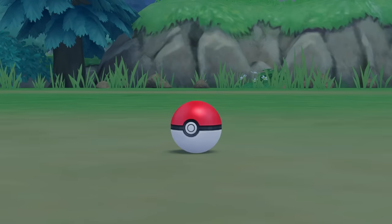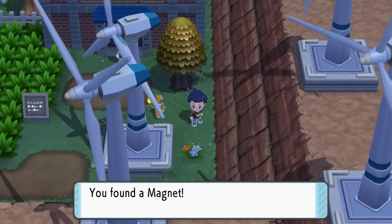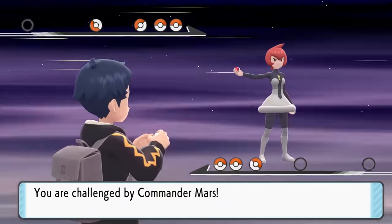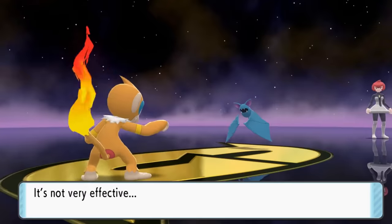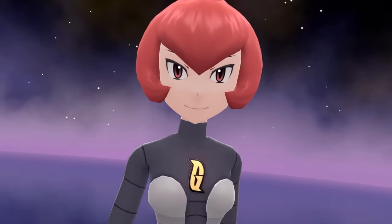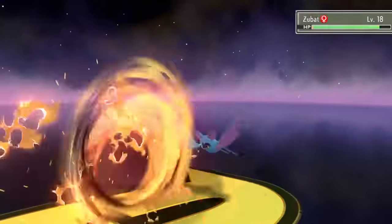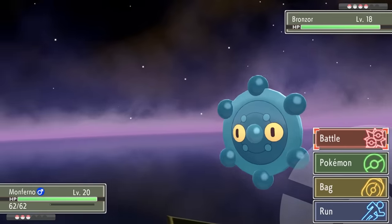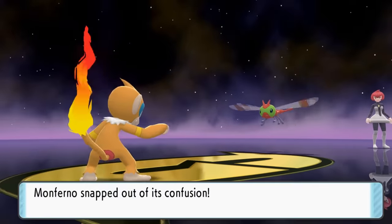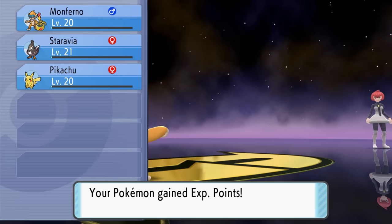We head right into Floaroma Town, where a little girl asks for our help at the Wind Works. We fight through waves of Team Galactic grunts until we finally reach Commander Mars, who we take on in a quick battle. Against her Zubat, we use Power-Up Punch to boost our damage first — the move doesn't do that much, but we get the boost and also get hit by Confuse Ray. We then use Flame Wheel, which one-hits the Zubat. Bronzor comes out next and also falls quickly to Flame Wheel. Yanma is next and hits us with a Wing Attack that does tons of damage, but our Flame Wheel one-hit KOs it as well.